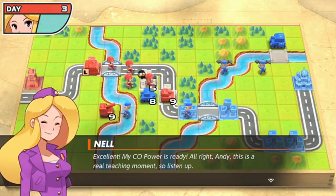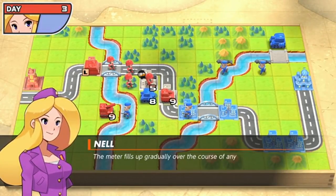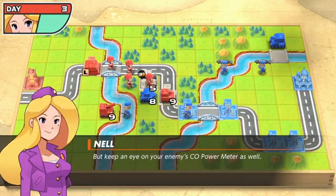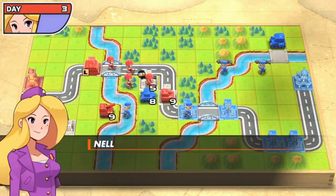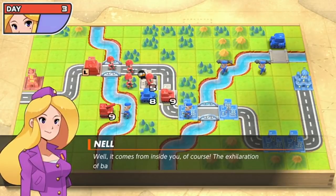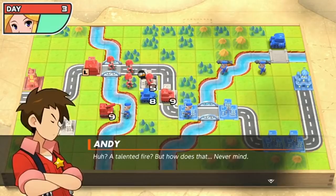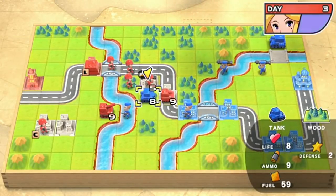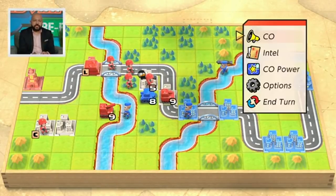At the beginning of day three we can talk about CO powers. CO powers are essentially unique powers for each commanding officer. For Nell, she's going to be able to increase her luck and have a little bit more power. Nell's a lucky lady — when she increases her luck, good things happen. The way CO powers increase is just through battle; it doesn't randomly build up. So that's one thing to keep in mind.